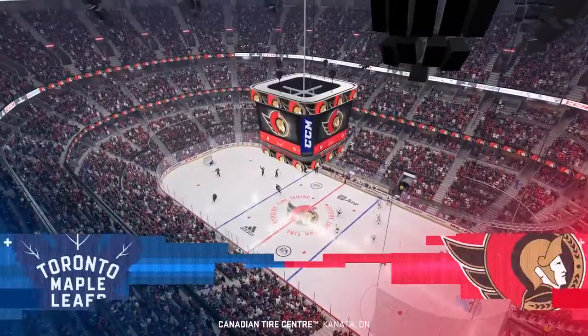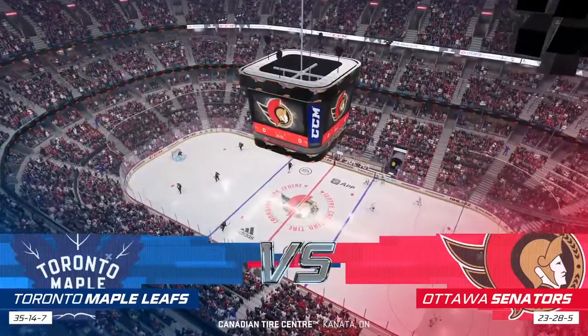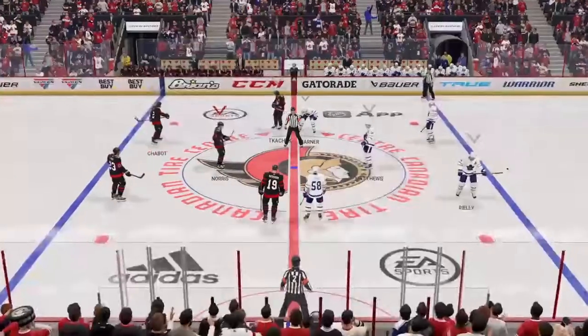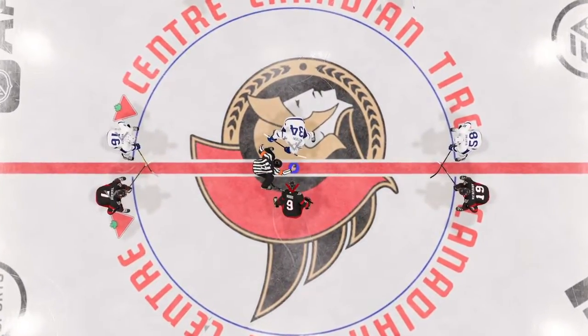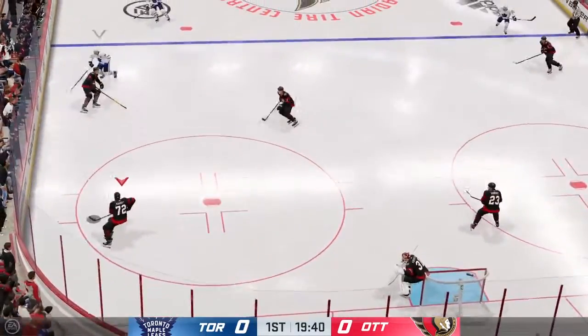It's an Atlantic Division showdown here tonight on EA Sports. I'm James Cebulski along with Ray Ferraro, set to bring you all the play-by-play. We are about set to drop the puck tonight. The Senators take possession here on the opening draw and we are underway.